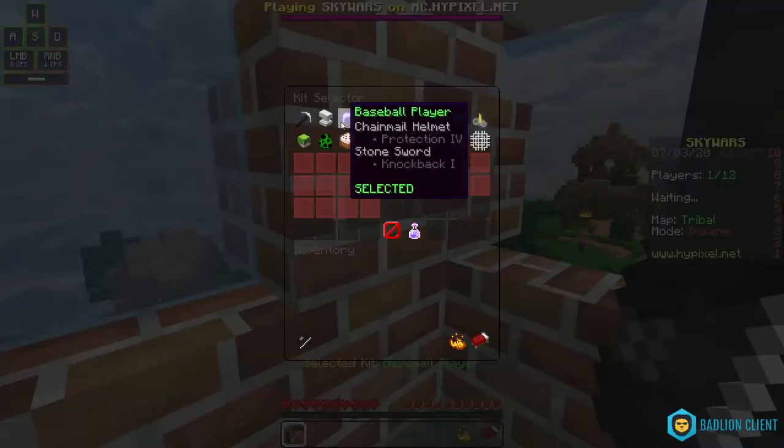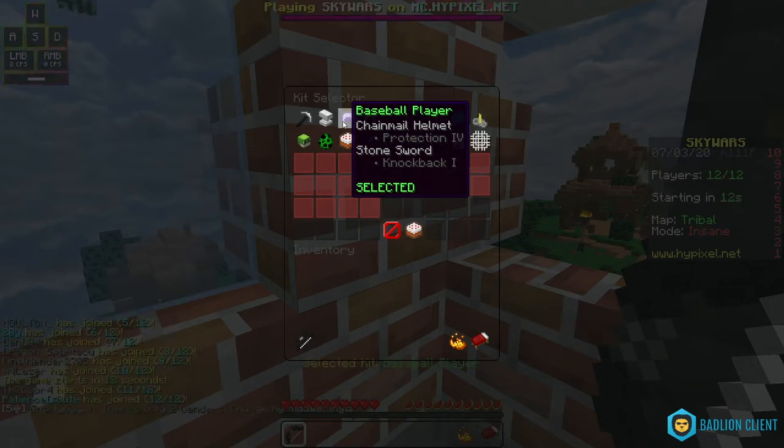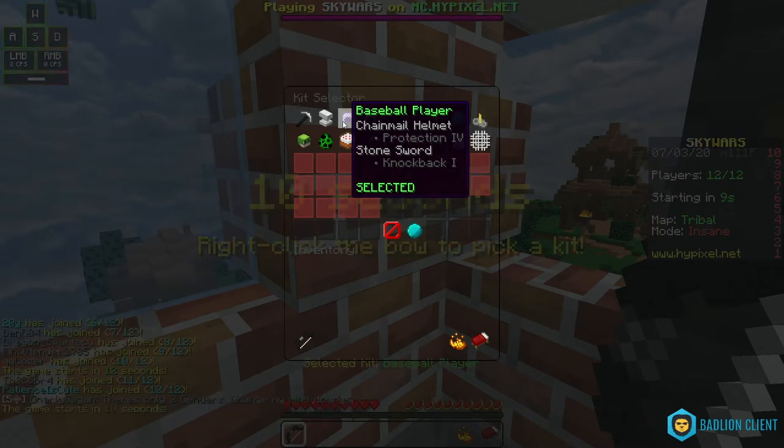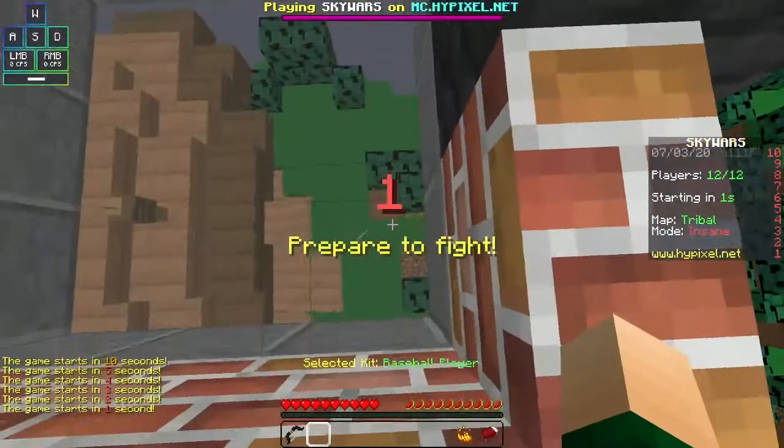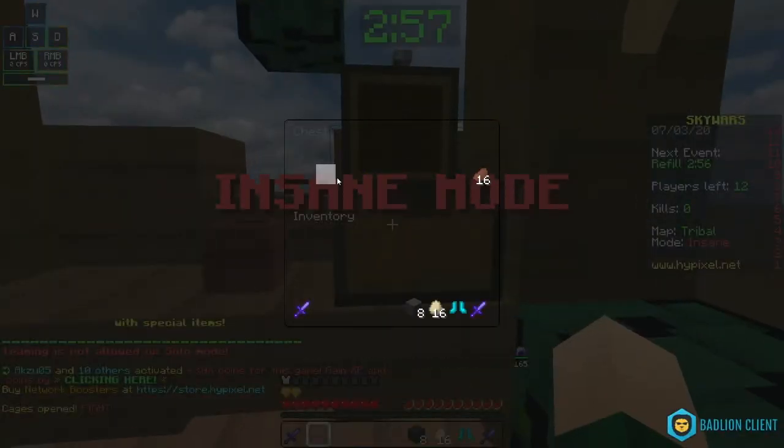Alright, so we're starting off on TreadBull. Basically what the Baseball Player Kit comes with is a Chainmail Helmet, Prop 4, and a Knockback 1 Stone Sword. The Knockback is what we're going to be abusing because the Knockback is actually pretty decent. Lots of Void and places to throw people into the Void — that's actually probably the easiest type of maps.